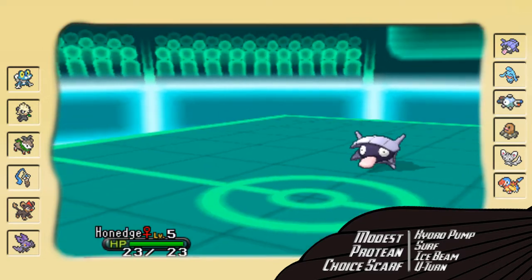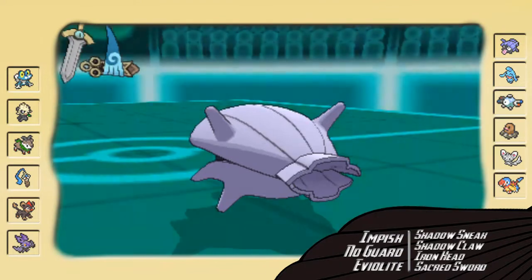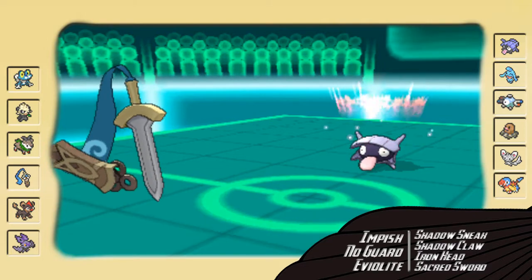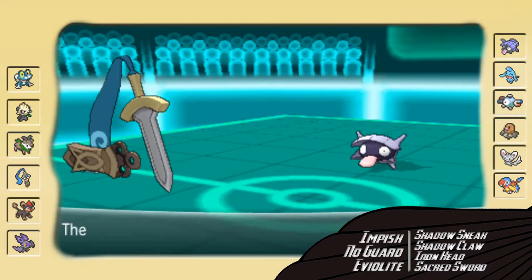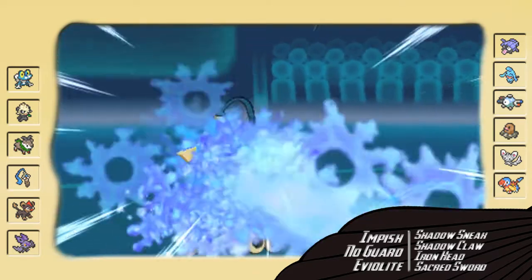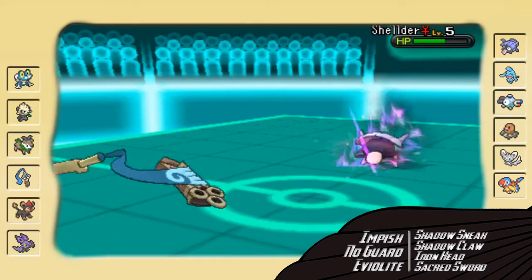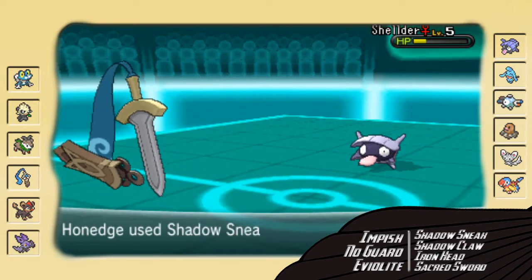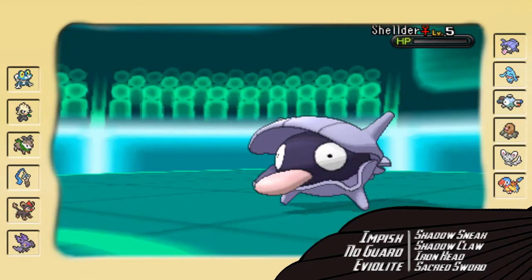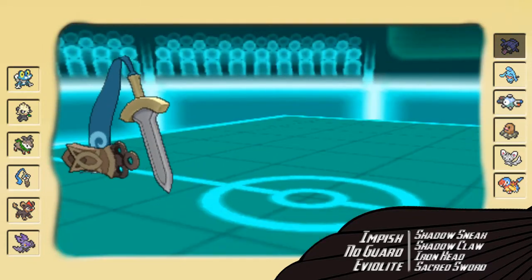So I'm gonna go into my defensive wall, my Hone Edge, to wall it. These Shell Smash Shellders usually carry Icicle Spear, Rock Blast, Shell Smash, and something else — usually Ice Shard, but in this case he's carrying Hydro Pump. However, it looks like he's the physically offensive set because it leaves me with a little bit of HP. So I can two-hit KO this thing with a combination of Shadow Claw and Shadow Sneak. Down goes Shellder and one of the biggest threats to my team.